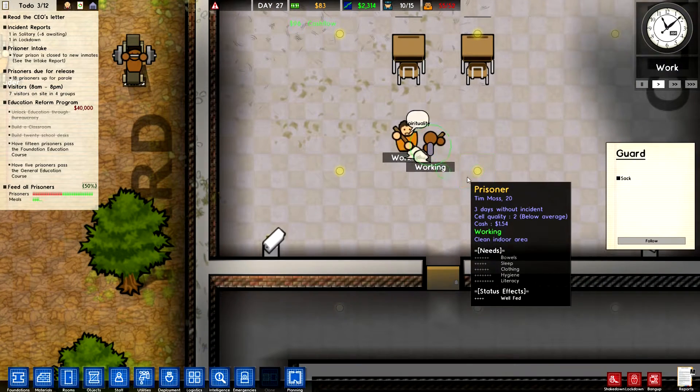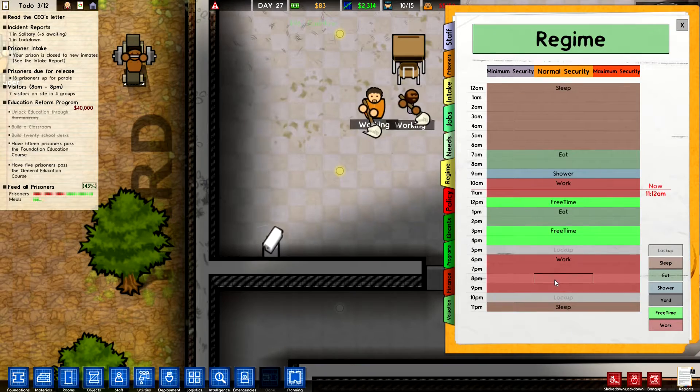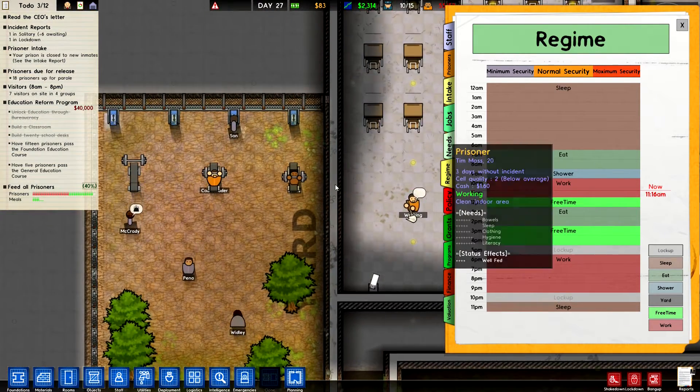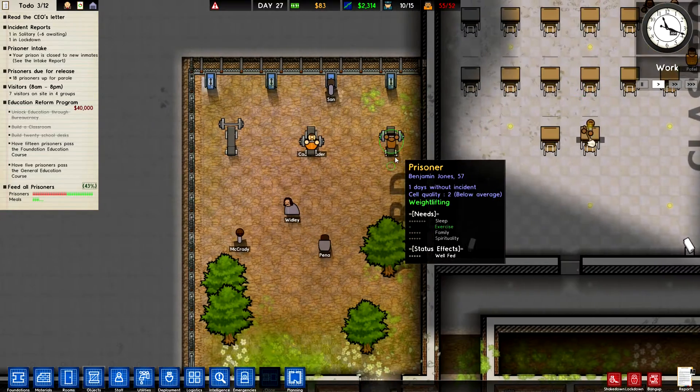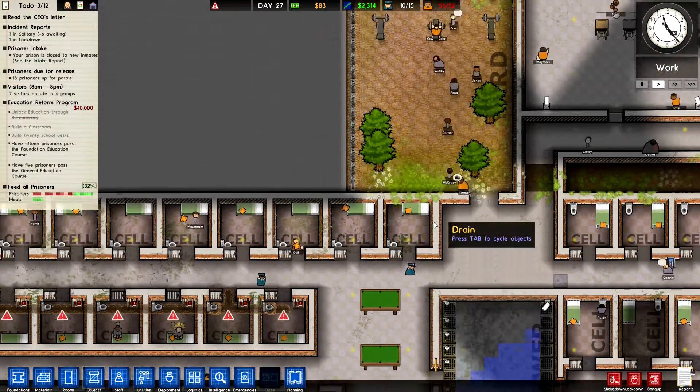Prisoners are actually cleaning — good job guys, that's in their work schedule. They've got a big work schedule there, 6 till 9pm — they're going to be tired after all that. Got some guys working out as well — get strong, come in and cause some trouble in my jail!